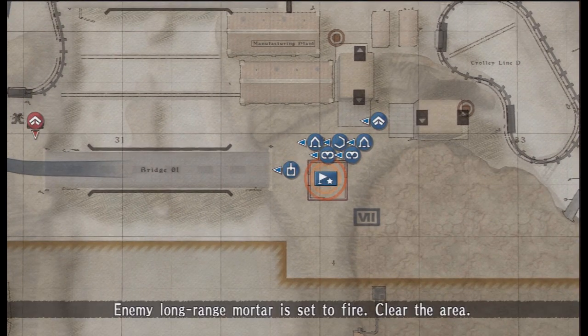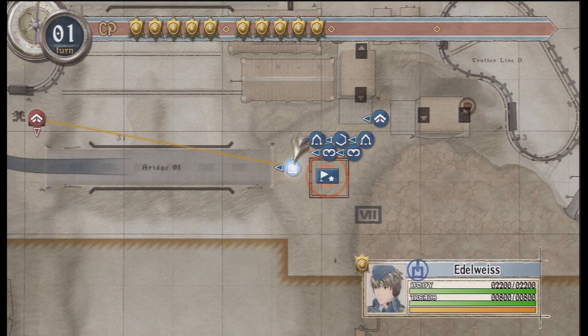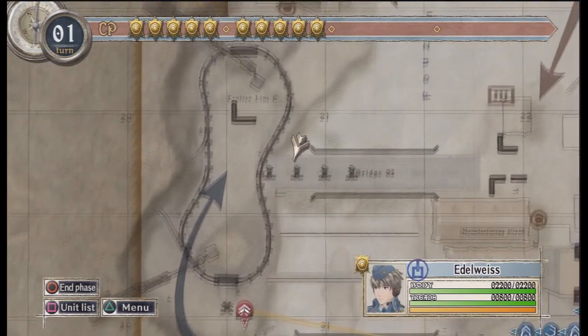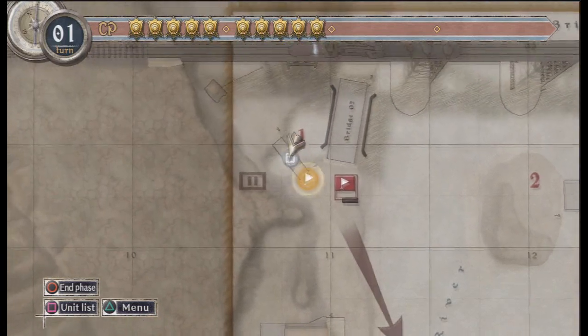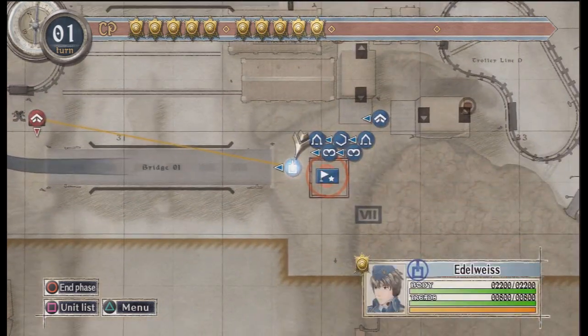So they get blown up - that's so mean as well. First job then is to get this side, take the train as far as I remember, and basically get here and take out this objective. Otherwise our good old man cannot destroy the bridge.